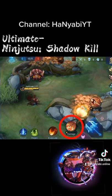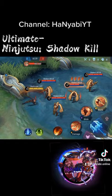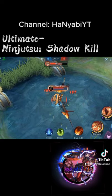Ultimate: Ninjutsu Shadow Kill. Haibusa strikes swiftly several times. He will prioritize heroes with stacks first, enjoying higher damage. The higher the level of the skill, the more strikes.